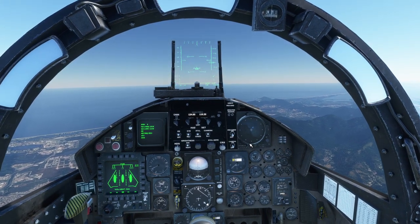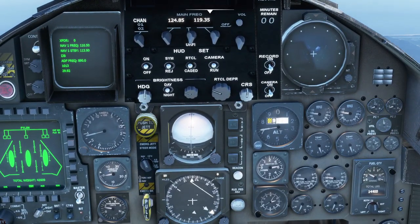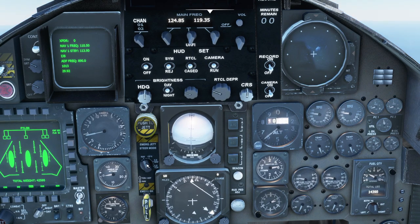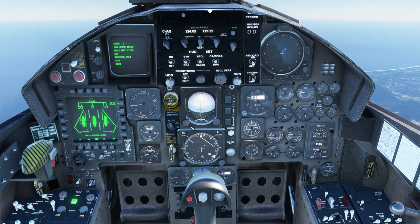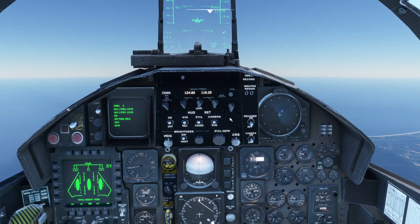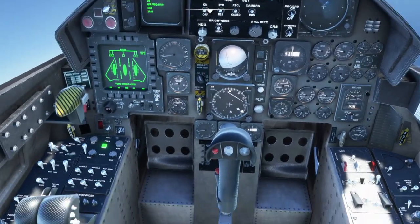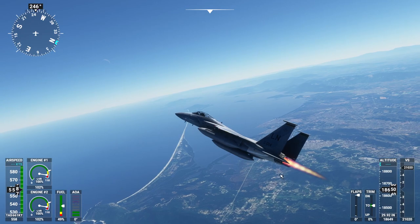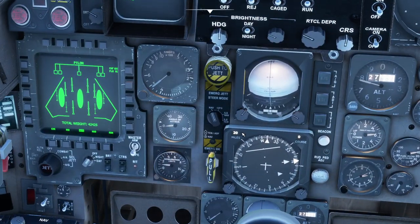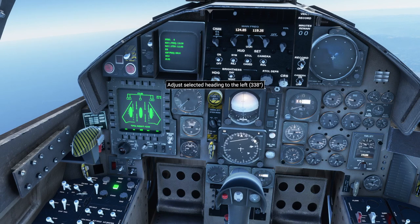I'm going to put on full afterburner and try to switch to GPS navigation. The switch is here but I can't seem to turn it — I'm clicking right and left and I can't seem to adjust that switch to change the navigation mode. I don't know if there's some other switch that does it. There's our afterburner sound from outside — and there's a DME indication in miles, which is interesting.